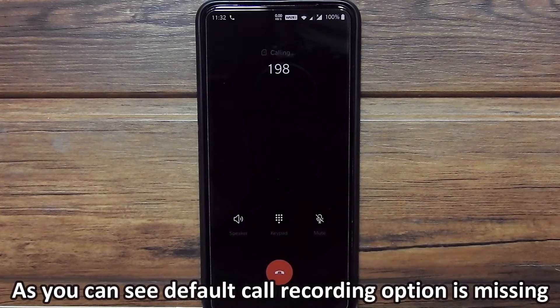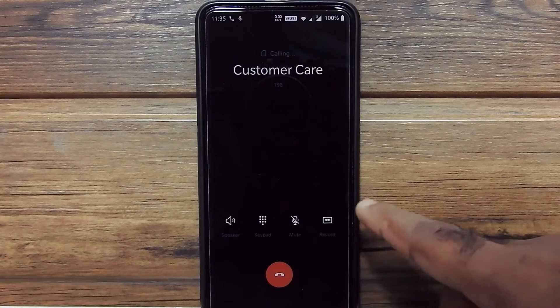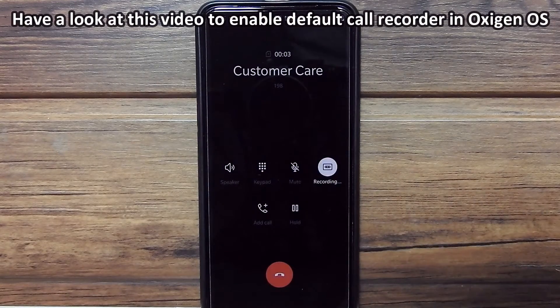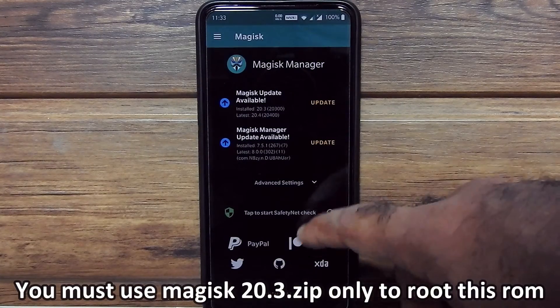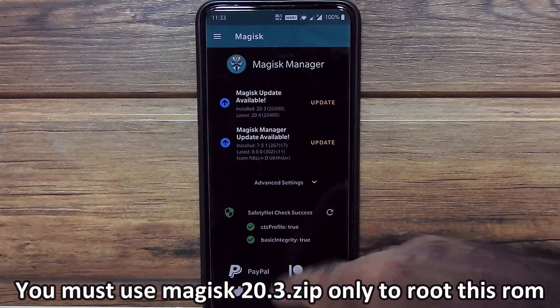As you can see, the inbuilt call recorder is missing in this ROM. If you want to use the default call recorder, here is a card for the same. Use Magisk 20.3.zip only to root this ROM, otherwise it will not work.